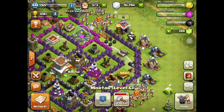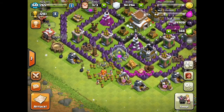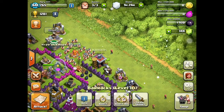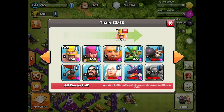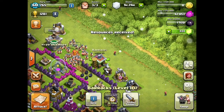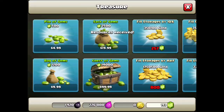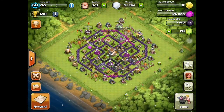Boom baby, we got those three mortars all level 6 — that's awesome. For my last 388 gems, we'll just speed them all up. And I guess we'll buy some elixir. Who doesn't love elixir? It's always nice to have some elixir, am I right? 193 gems left. The NC6 is pretty tight.